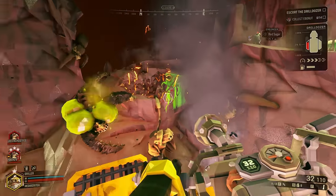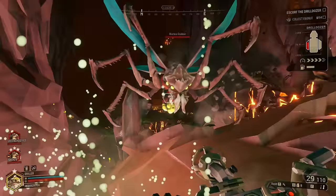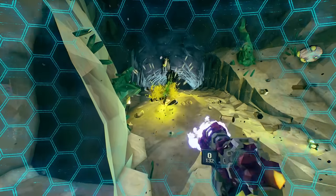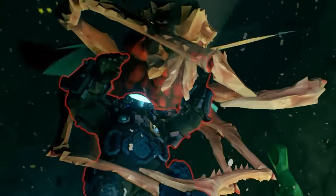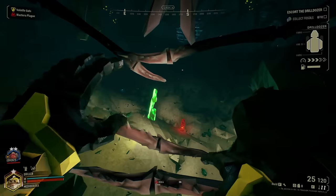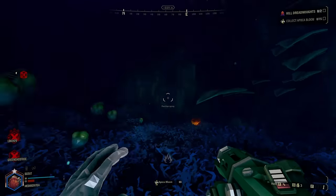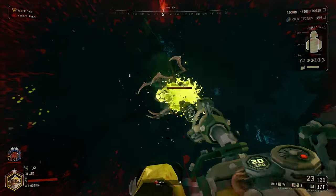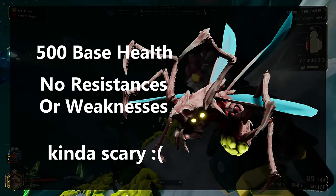Coming to some of the most annoying enemies — the Grabber. It is super fast and has a super small hitbox, but it doesn't attack directly. What it does do is grab you, pick you up, and drop you off somewhere random. It'll always do one of two things: throw you into a hungry crowd of bugs, or off a cliff. These guys have 500 health and no resistances or weaknesses, but are always sure to scare the crew.